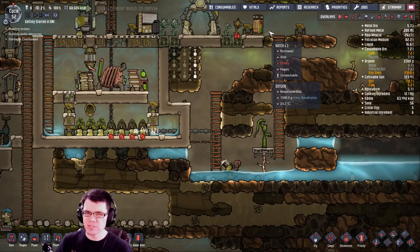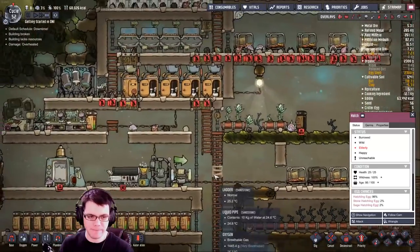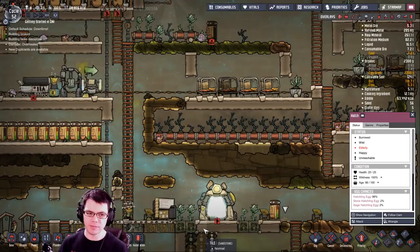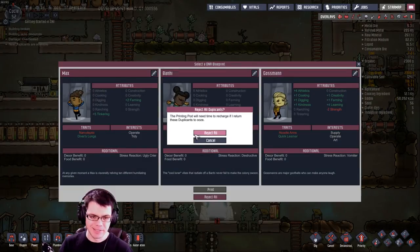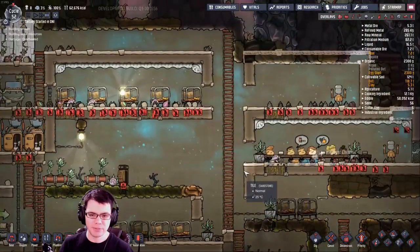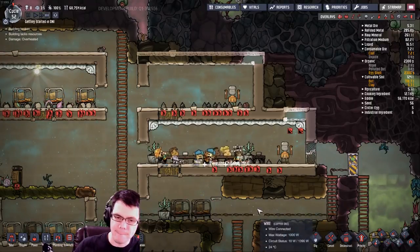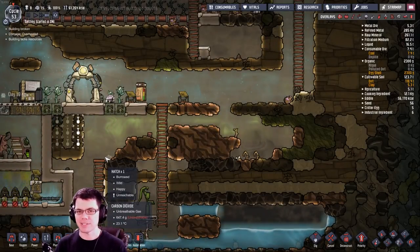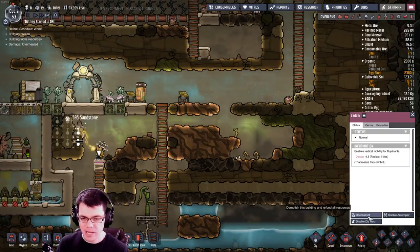Let's just set up a real simple hatch farm right here. There are some really cool automated ranch systems people have come up with using automation — basically using the critter sensor, you can open doors, drop them to lower levels, and heat them. I don't know if I'm going to go all that far just yet. The reason I like hatches is because they're fairly simple and give me two byproducts I really like: food and coal. They're also very plentiful early on in the game.